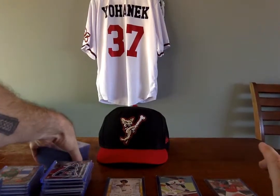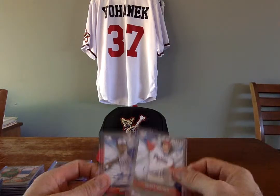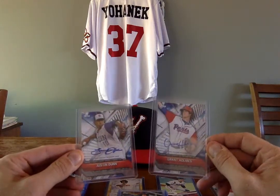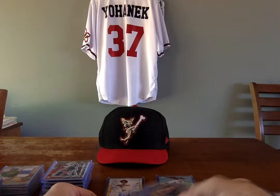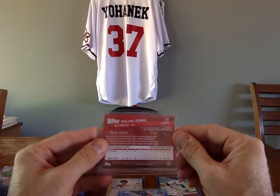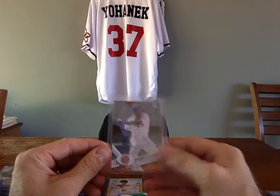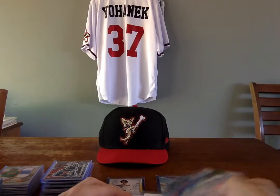Next, autographs — 24 per case. The first two are actually supposed to be case hits, and I got two: Justin Dunn, number 15 of 30, and Grant Holmes, numbered 7 of 30. Not the biggest prospects, but I'm not complaining with two. For the color variation autographs: Nolan Jones, 25 of 25; Nick Solak, 14 of 25; and Eloy Jimenez orange, 1 of 25 — that's a nice one. I got three orange autographs.